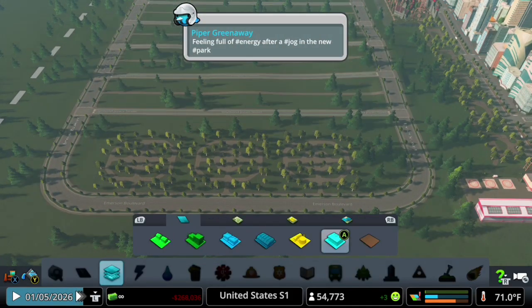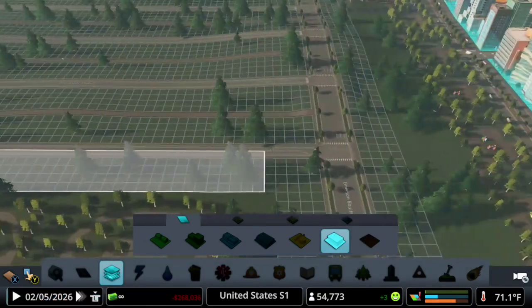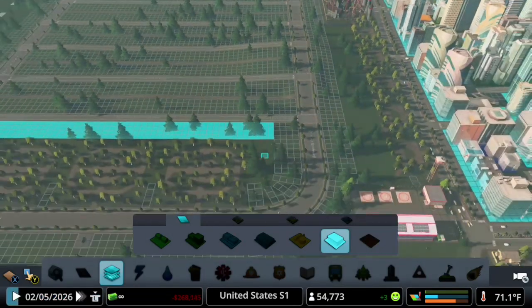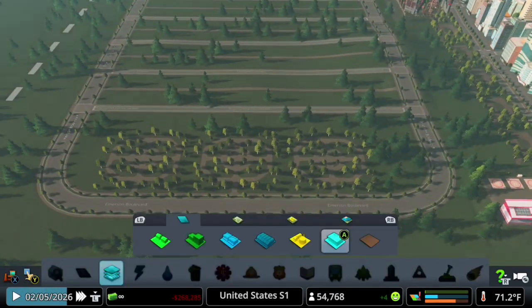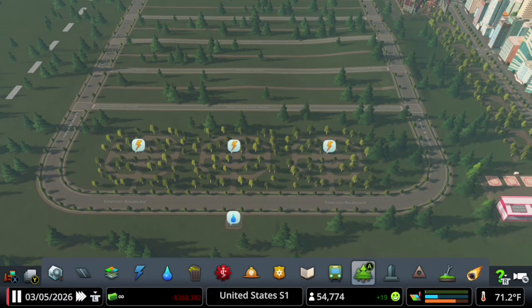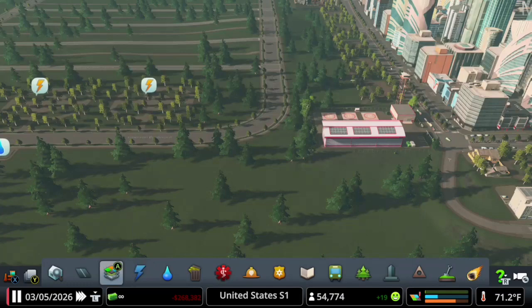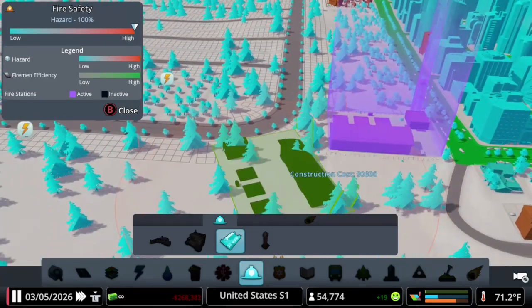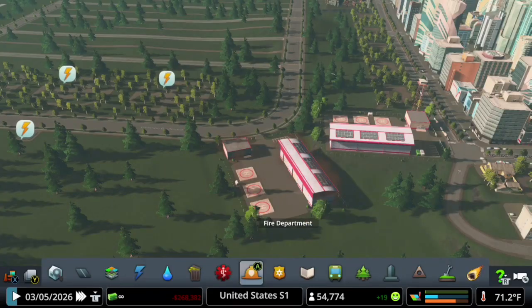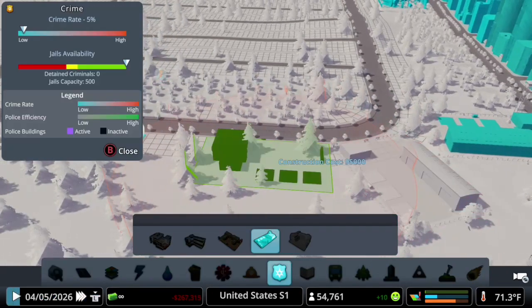Now I can actually put down some zones. Let's put some office zones because, as you guys can see, we do have quite a lot of demand for that. We have put down some industries but they weren't building much. Now we need to make sure that they have power — we could deliver the power using a building right next to it. This should be enough. Yeah, they have power right now.